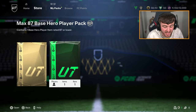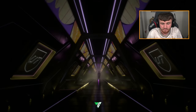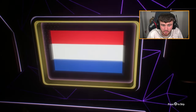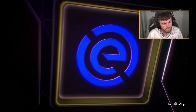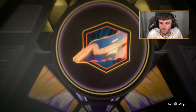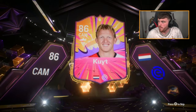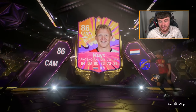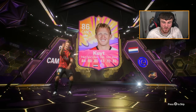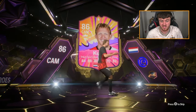We've got Dario's second account now. Let's see if we're about to cook with Dario's second account. Who is that? It's a walkout. CAM from the Netherlands — oh, Dirk Cal. I thought it was Schneider but it's not a bald man and Schneider's 88. It's Dirk Cal. I think he's a decent box-to-box midfielder, to be honest. I haven't used him so I can't really comment, but he looks all right.